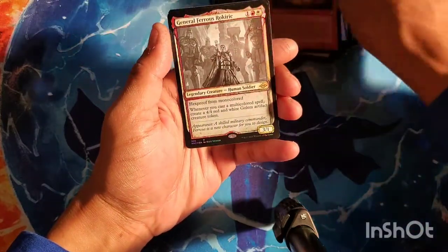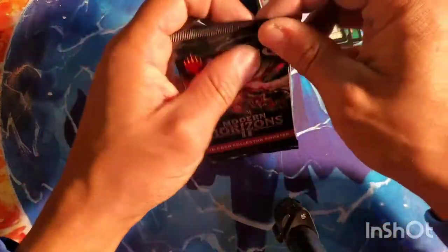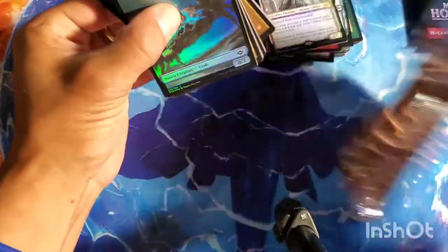Sketch Lhurgoyf, Abundant Harvest, sketch Flame Rift, etched Glimpse of Tomorrow — etched foil. And then I got a lot of sketches: sketch foil Borborygmos with the treasure. I'm gonna say that was a little whompy.